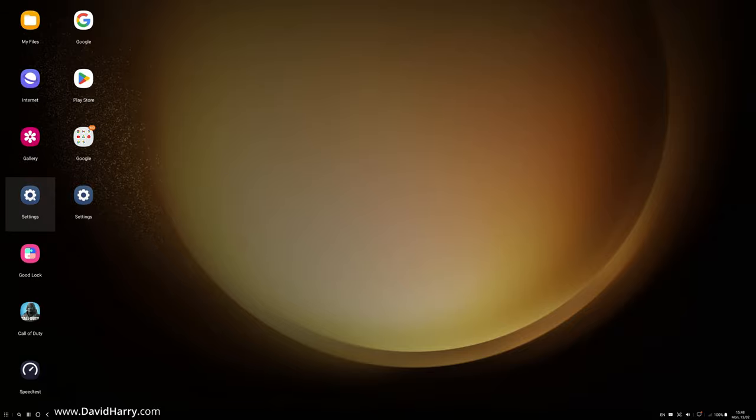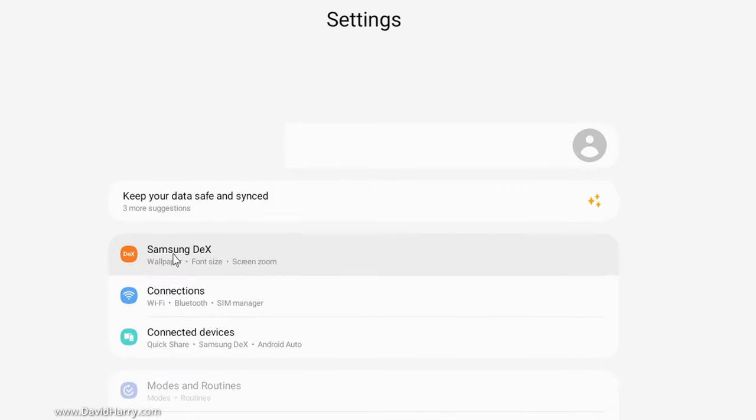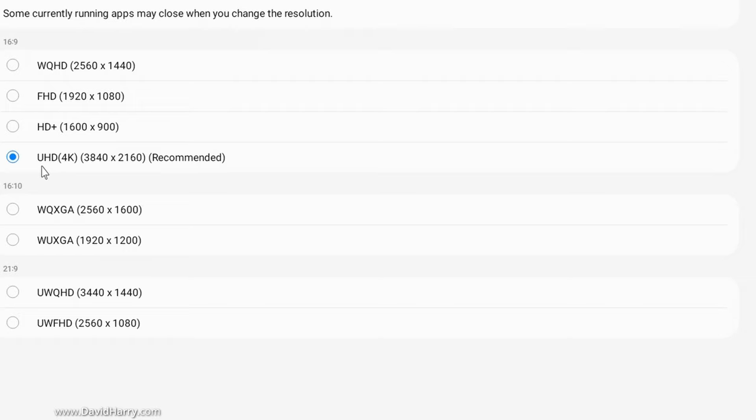Now the next thing to show you is in Settings. So if I come into Settings here and then go to Samsung Dex and then go to Display Resolution, as we can see this is telling us we are in 4K UHD — that's 3840 by 2160. So yeah, 4K UHD.